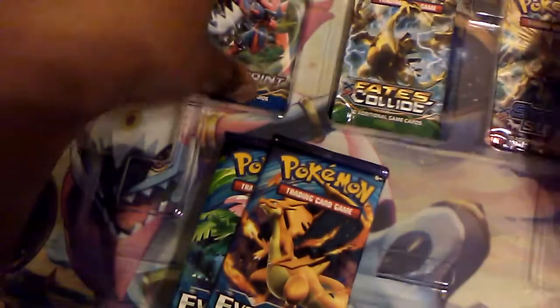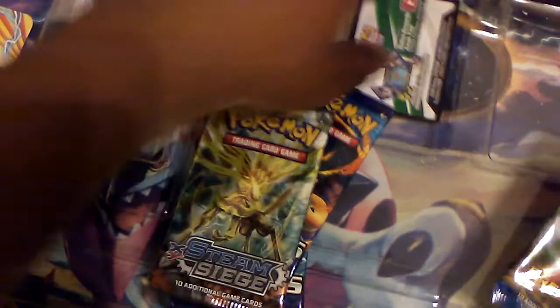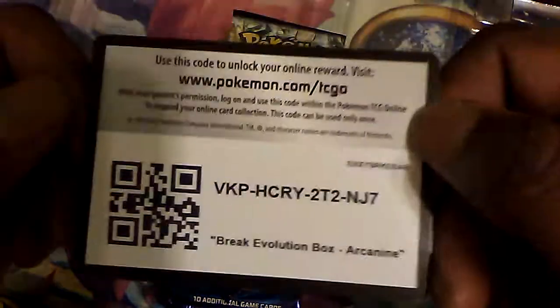Inside we have five packs: two Evolutions, Steam Siege, Space Collide, and Breakpoint. With Steam Siege and Evolutions we're going to skip... Oh wait, code card — almost forgot that was a thing. For those of you who are interested, pause while you jot down the screen.